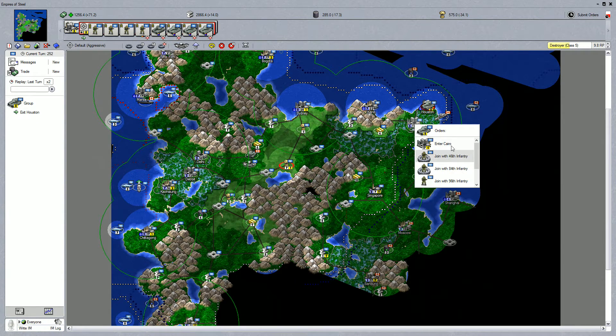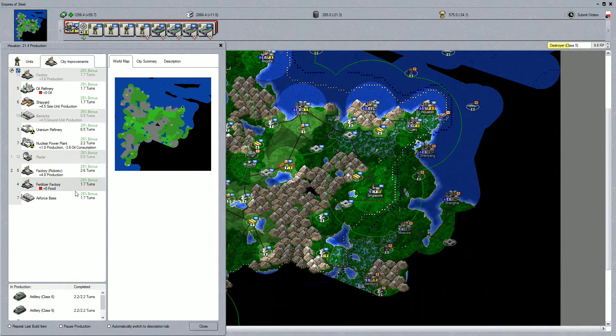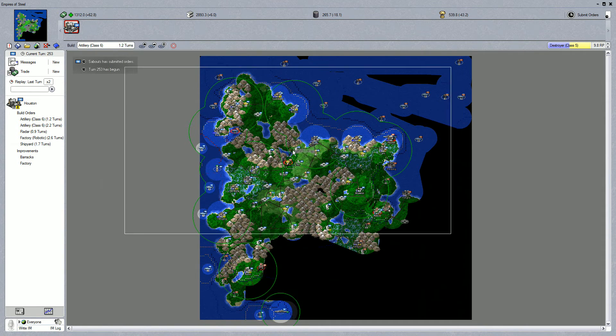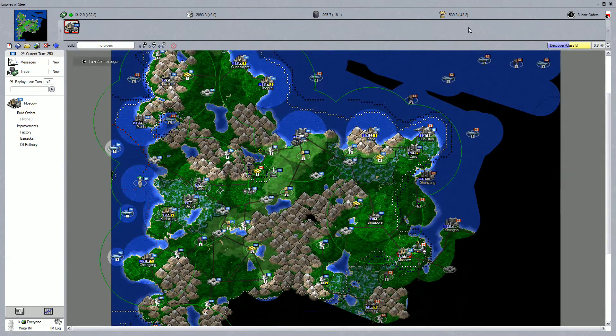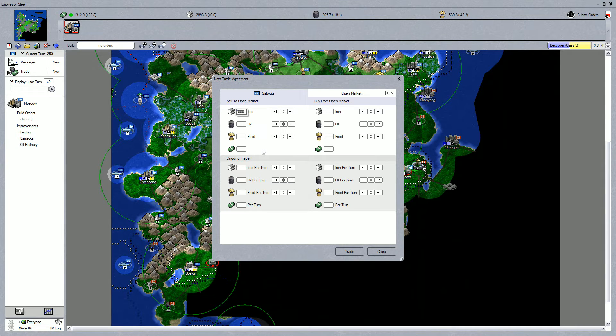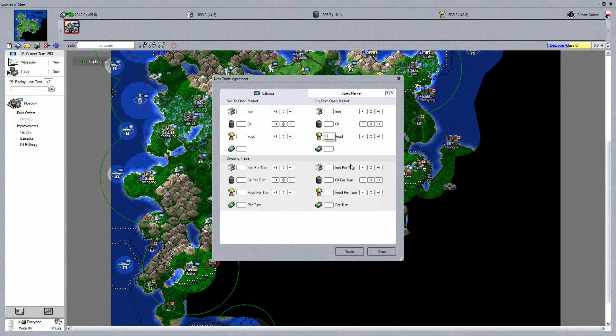I want this unit to move into Cairo. I want Houston to build two artillery pieces and after that a radar, a factory, and a shipyard. There's a little bit of capturing going on there - nothing too crazy. That submarine is going to be an annoyance, I can already tell. Moscow has fallen - very good. We're running a little low on food and oil, so let's deal with that real quickly. We'll sell a thousand iron for a thousand cash, buy 400 food, and buy ourselves a little bit of oil - maybe just 200.